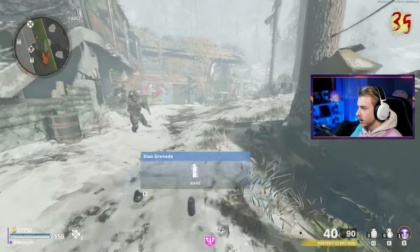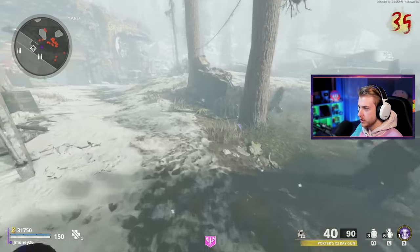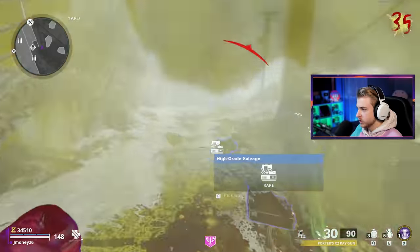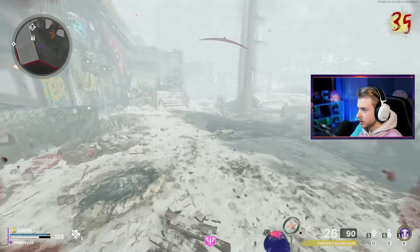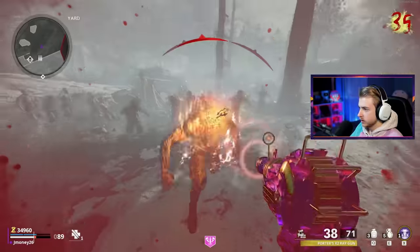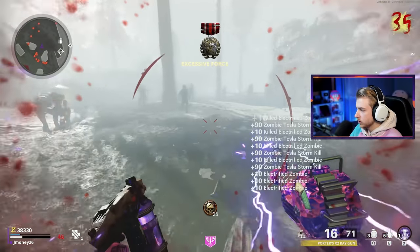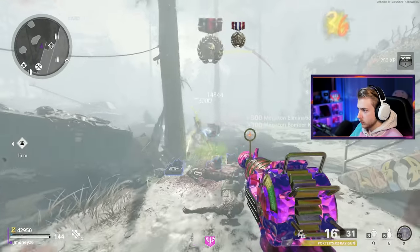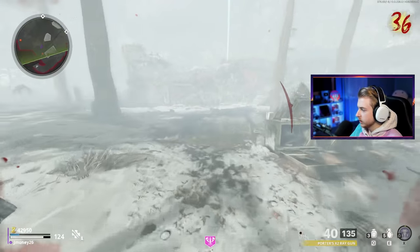I'm starting to see a lot more sprinters now — zombies clocking some nice 40-yard dash times. If a crystal would like to drop me stamina up or literally any perk, that'd be cool — verbally I'd like jugger or stamina up, but anything else I'm cool with. Oh, what's up megaton? I'm getting drilled. Tesla storm — I have no health! There we go. I need to repair my armor like now but I gotta wait — we have no tesla storm. I cannot get hit one more time.